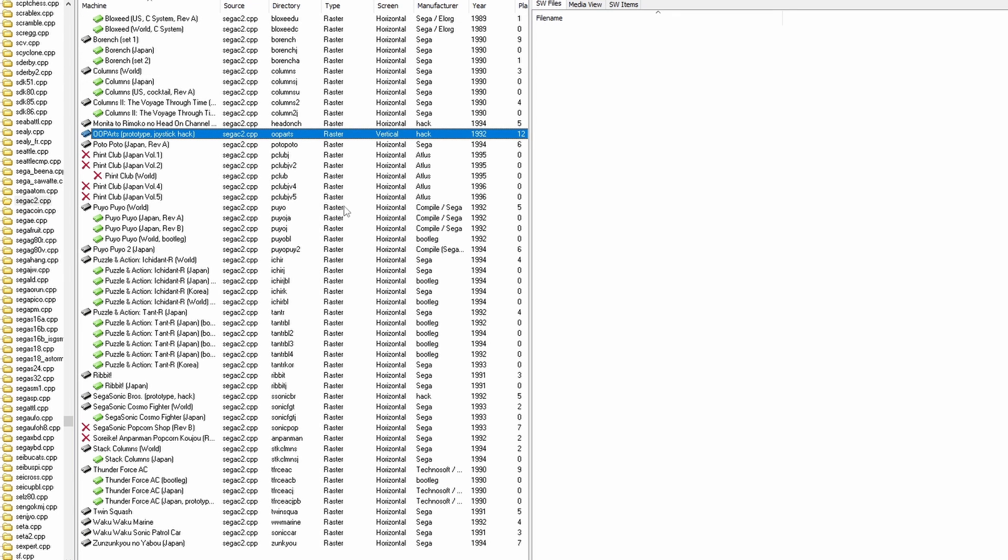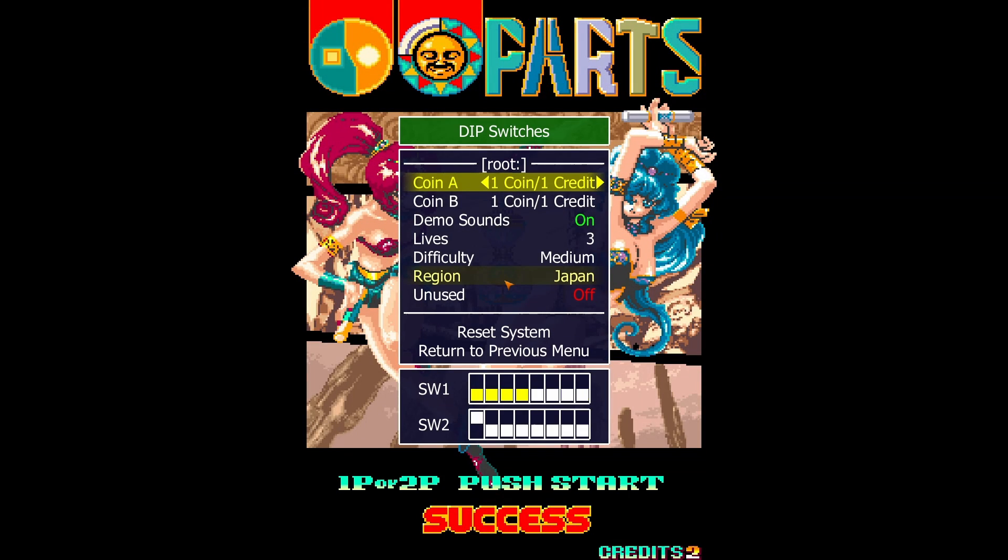When it came to setting up controls, everything was nice and easy — no war stories this time. As for unlocks and enhancements, there's only one thing to mention, and that's UPA Arts. You can change the language from Japanese to English, and that's it. That's all there is to tell.